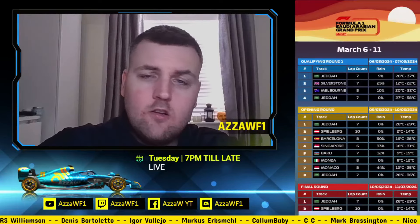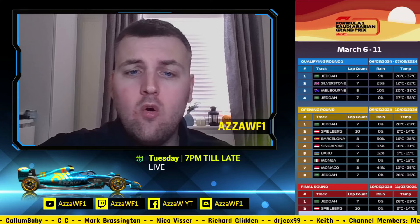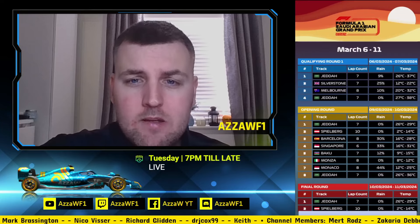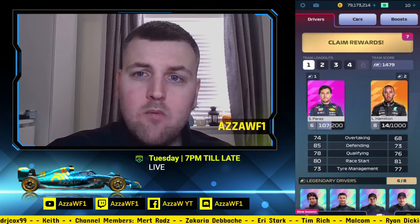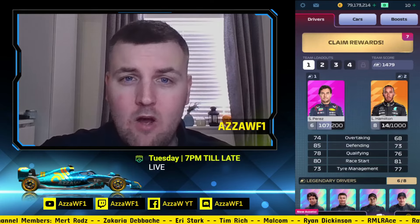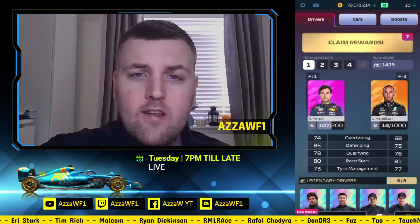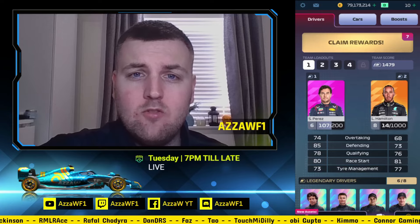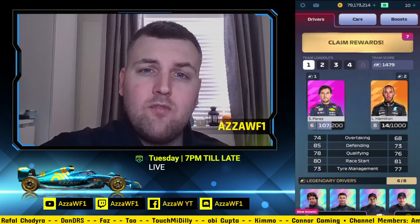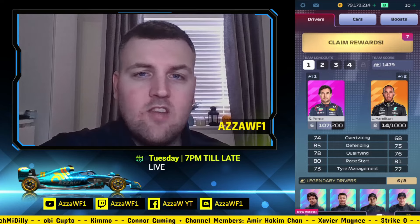That is your strategy guide done and dusted. Comment below which two drivers you'll be running this week — are you using Perez and Hülkenberg or a different combination? On the free-to-play account, I'll be using Perez as he's my best driver anyway, and I might throw in Nico Hülkenberg as well. The qualifying guide will be out on Friday. Tomorrow I'll release my qualifying on the free-to-play account at around 2 or 3 o'clock — watch me race and pick up hints, tips, and tricks to score some big points too.